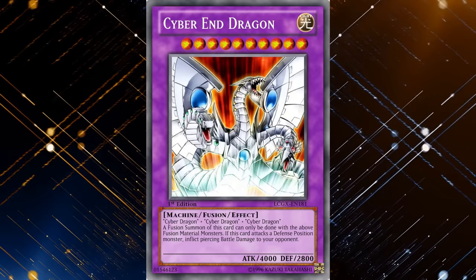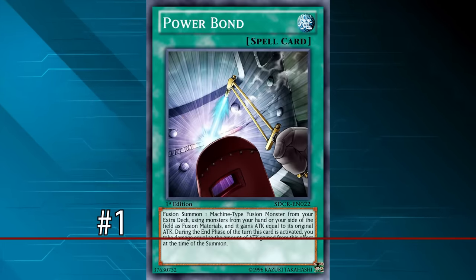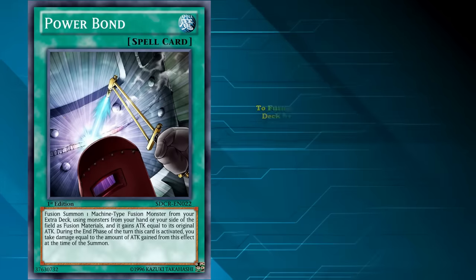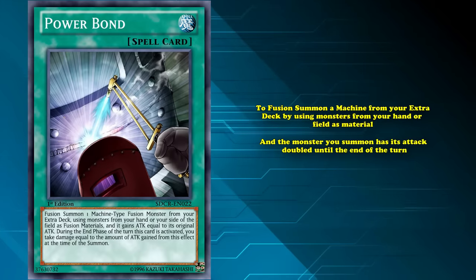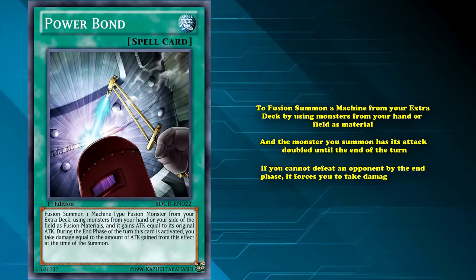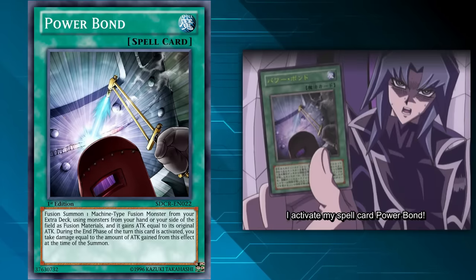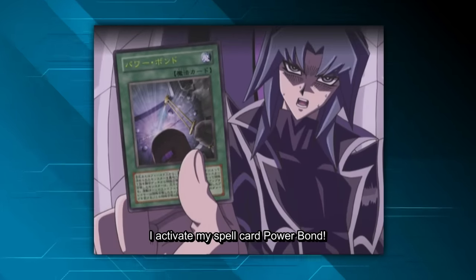And there's still one more card to define Zane's legacy and his successor even more than Cyber End. Taking the number one spot is Zane's ultimate fusion spell: Power Bond. Power Bond is a risky card — theoretically it's a better version of Polymerization for machines, as you can fusion summon a machine from your extra deck using monsters from your hand or field as materials, and the monster you summon has its attack doubled until the end of the turn. But the risk of Power Bond is that if you can't defeat your opponent by the end phase, you take damage equal to the attack of your fusion monster. To Zane, Power Bond was rarely ever a true risk, as he was the type of duelist to consider every one of his opponent's cards before implementing a strategy — usually resulting in Cyber End OTKing an opponent.